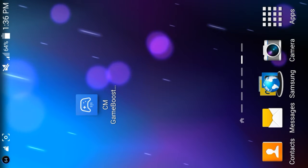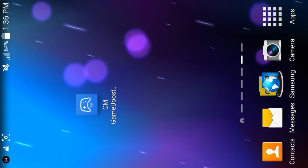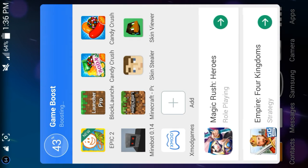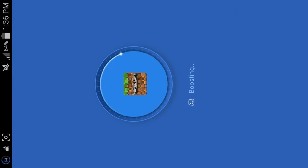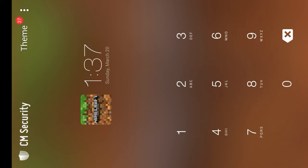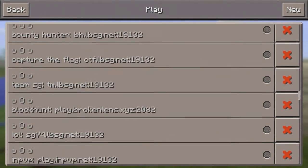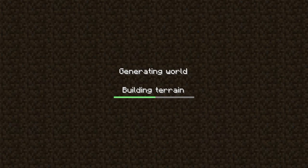You can get it off the Play Store or App Store. Once you have downloaded it, it won't take too long. Just after you have downloaded it, click on it. As you can see, click on Minecraft Pocket Edition or any game which you have lag in. Now you can see it said boosted by 33%.